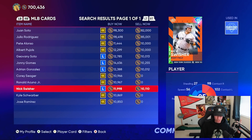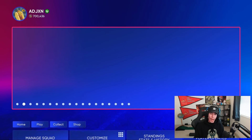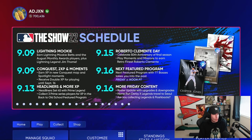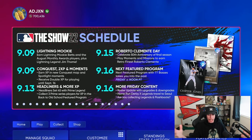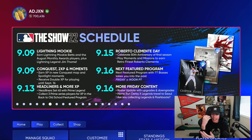Those are the Home Run Derby X cards. Going back to the calendar, 'Home Run Derby X Legends travel to Seoul' — I'm assuming that's referencing Seoul, Korea. I'm not sure exactly what that means, whether we're getting new Home Run Derby X legends or another pack. It also says 'Are you collecting legends and flashbacks?' — those two things might be unrelated — but it seems like we might be getting our next big collection tomorrow as well. So we have a fun day today and a big day tomorrow.